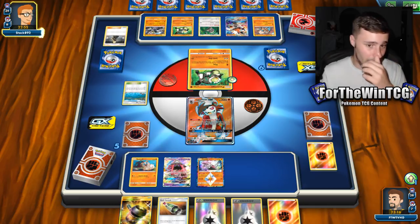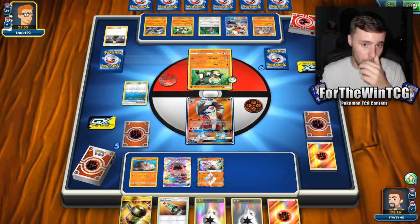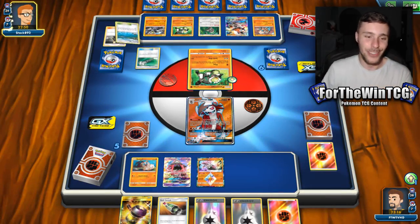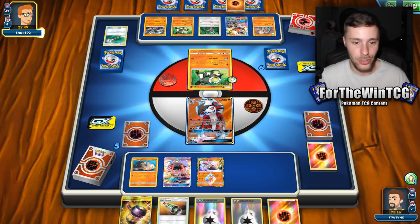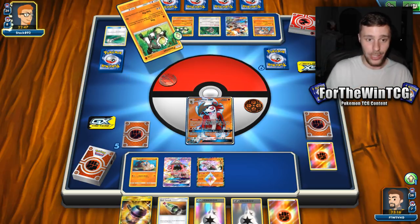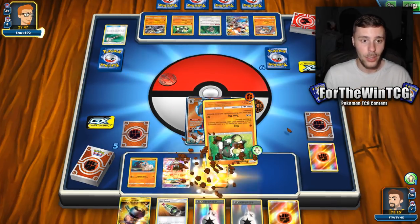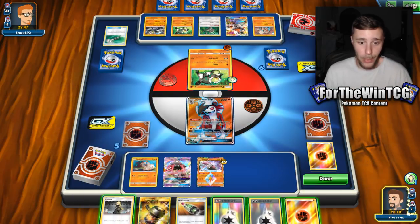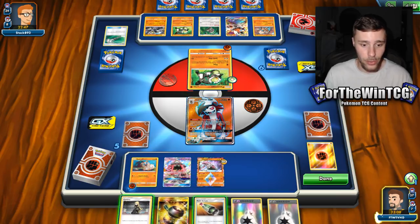Oh my god, did they just do that? Fair play — that was kind of a boss move there, I'm not going to lie. We still have the Lycanroc that they are using — the Dawn Form. We still have that one around, so we can just single energy GX attack if we really want to. They're going to fling! Fair play to you, man. Alright, let's go for Cynthia. Hopefully we get the Lycanroc that we want.